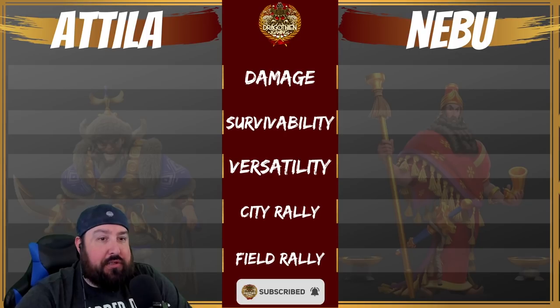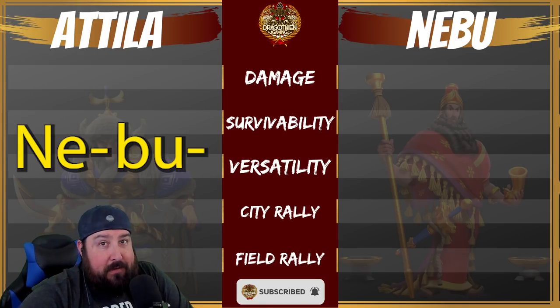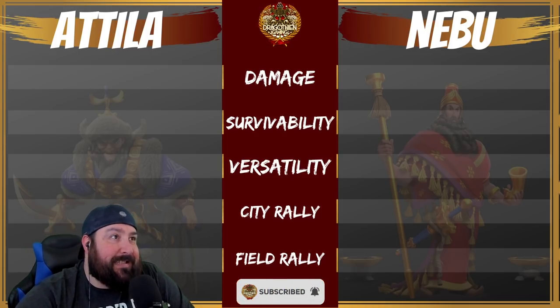I get this commander question almost every day: who should I go for? I've got Attila with some random skills in there, Nebu just came out — should I keep going for Attila, or should I go ahead and get Nebuchadnezzar? This will hopefully solve that problem for you. You just need to know what your role is, and you will be able to pick based off of this battle card.